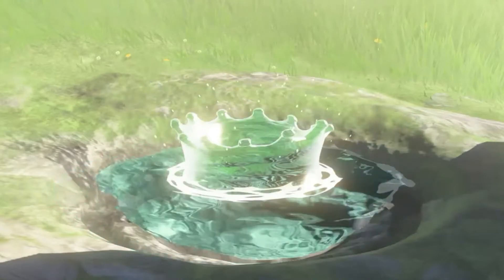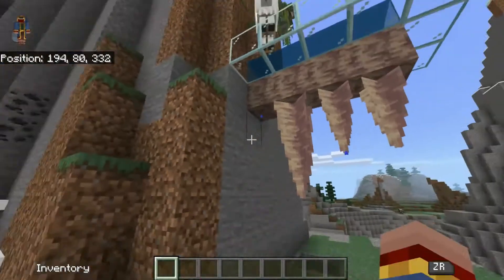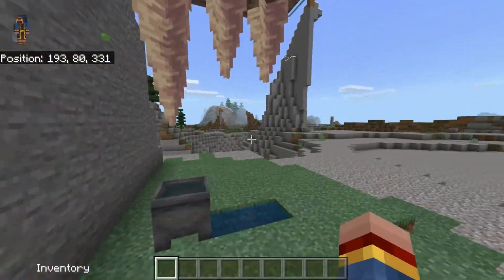The next thing I notice is there's some kind of water droplet effect going on in Breath of the Wild, and the same thing happens in Minecraft with the dripstone and the new dripstone blocks — they drip all the time.